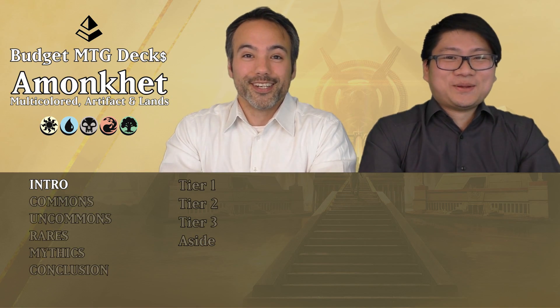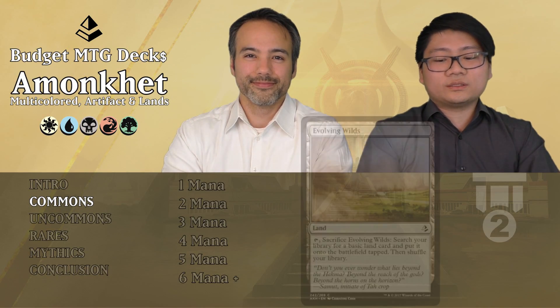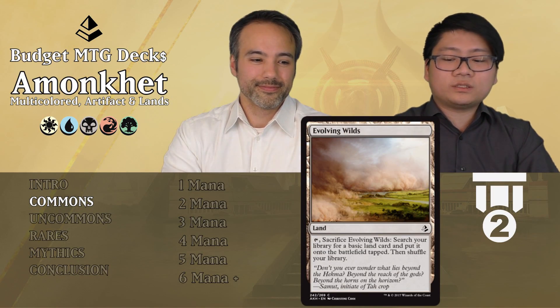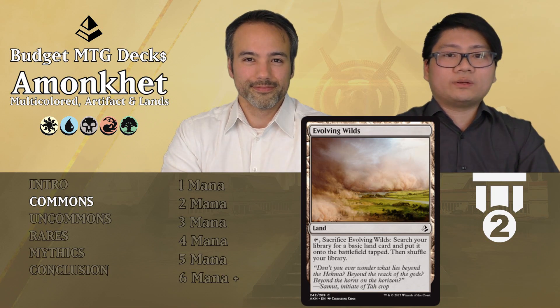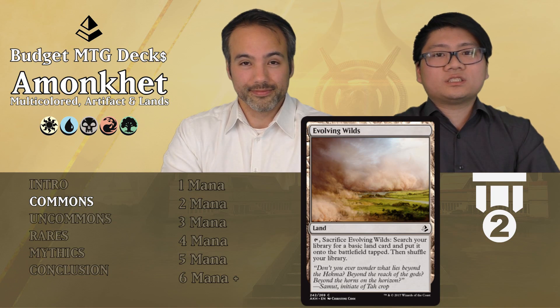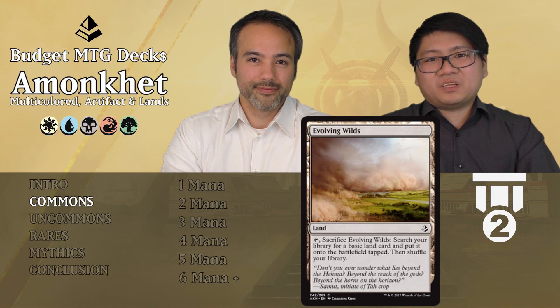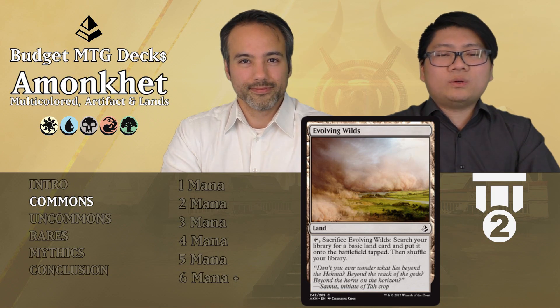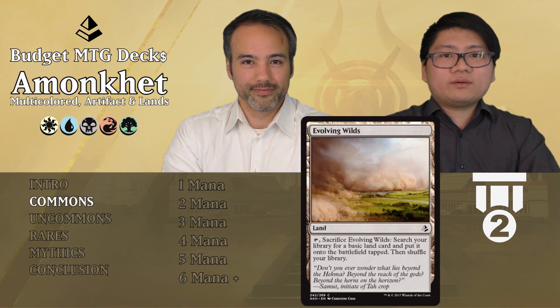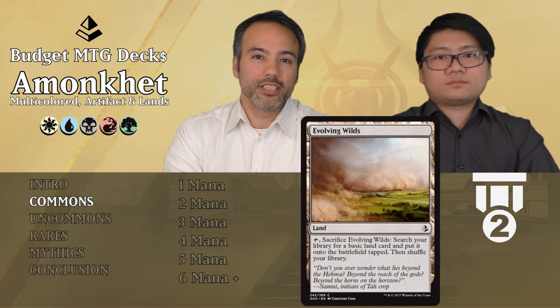Let's get started with the common cards. The first card is Fertile Ground — it's a land you can sacrifice to search your library for a basic land card and put it on the battlefield tapped, then shuffle your library. It's really nice for mana fixing. If you're playing two colors it's not that relevant, but if you're playing more it becomes more and more relevant. It's always a good card to play — just put it in your deck. We're going to put it as Tier 2.